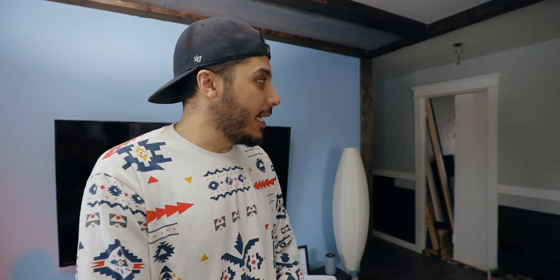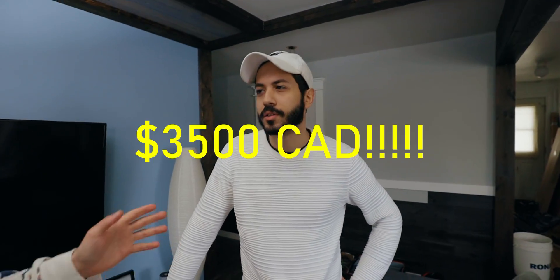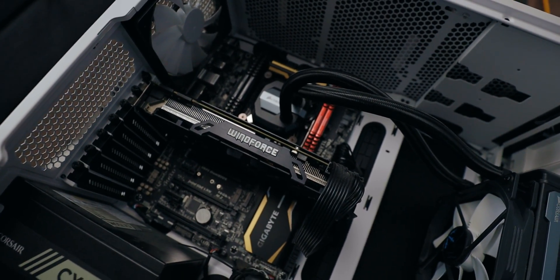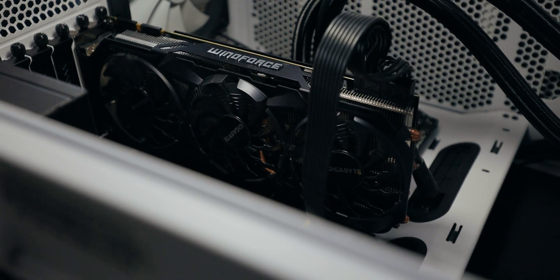We have the owner of this dead PC here. His name's Aziz. I built him this PC about five years ago for about $3,500 — I probably overcharged him a little bit. The CPU is a 5930K, there's 32 gigabytes of RAM, a 980 Ti for video editing, and an 850 Evo for storage. So tell us what happened. How did it die?